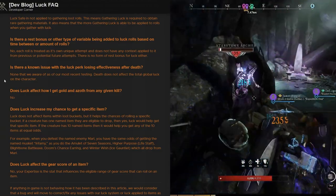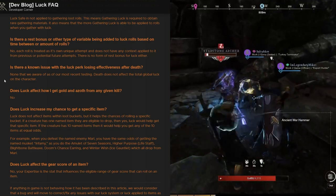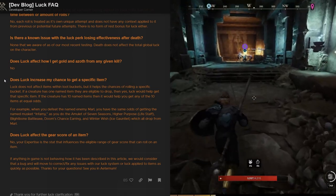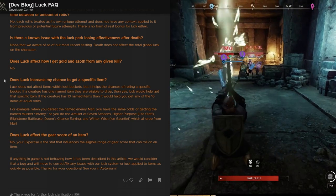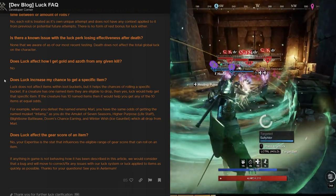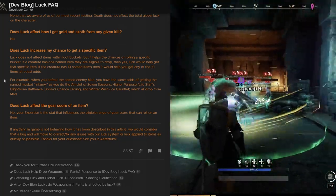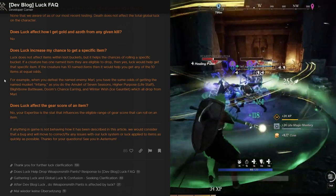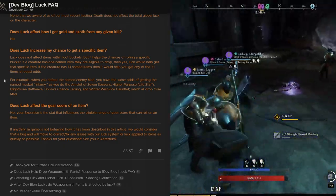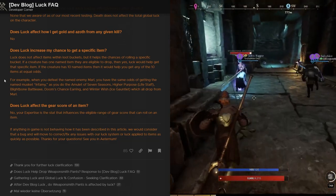Is there a rest bonus or other variables added to luck rolls based on time between attempts? No — each roll is treated as its own unique attempt and has no context from previous or future attempts. There is no rest bonus for luck. Is there a known issue with the luck perk losing effectiveness after death? None that the developers are aware of — death does not affect the total global luck on the character. Does luck affect how you get gold and azoth from a kill? No, it does not. Does luck increase the chance of getting a specific item? Luck does not affect items within loot buckets, but it helps the chances of rolling into a specific bucket.